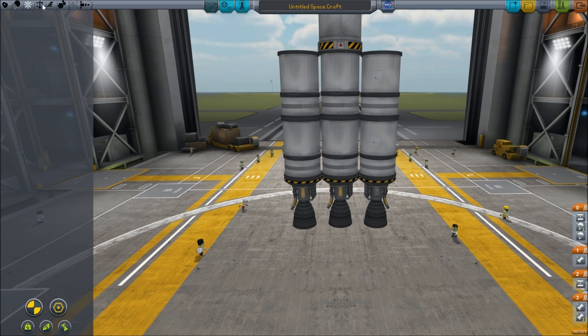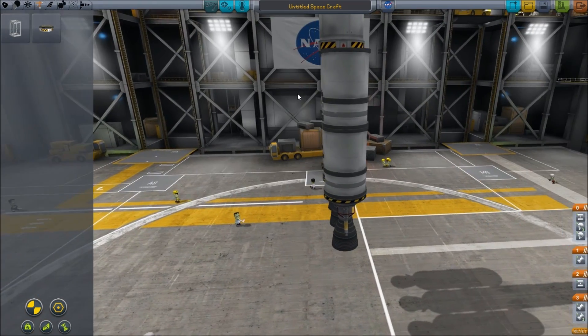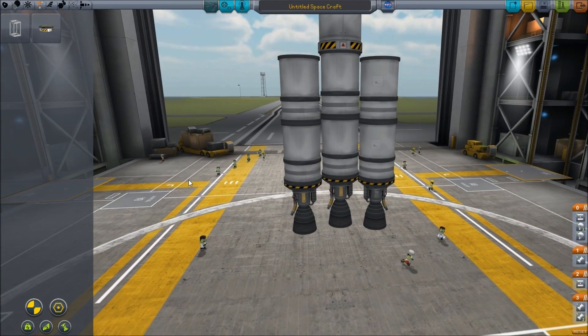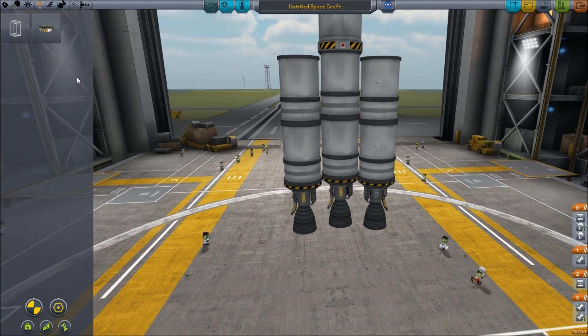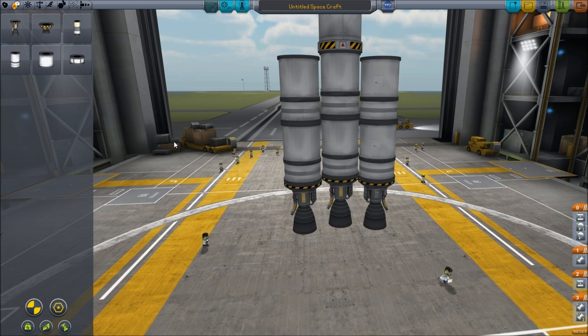I was going to put some struts on but I've forgotten - we don't have struts yet. We have not invented the glorious space tape, which has become somewhat redundant in the most recent update because it made joints work better. Previously you had to coat your things in struts to make sure everything held together, but it's a lot better now.